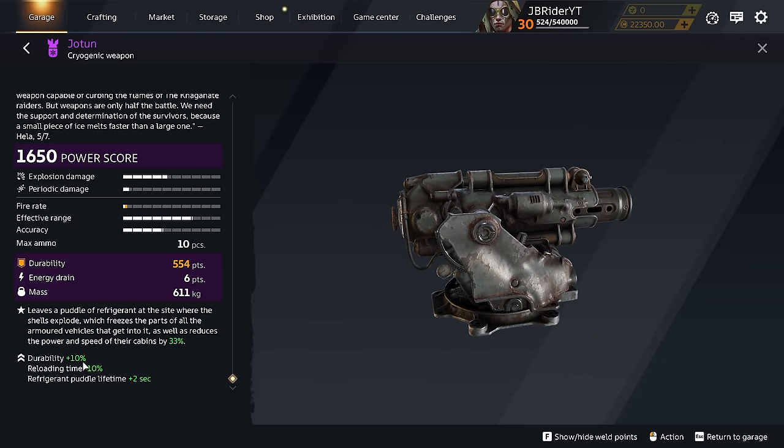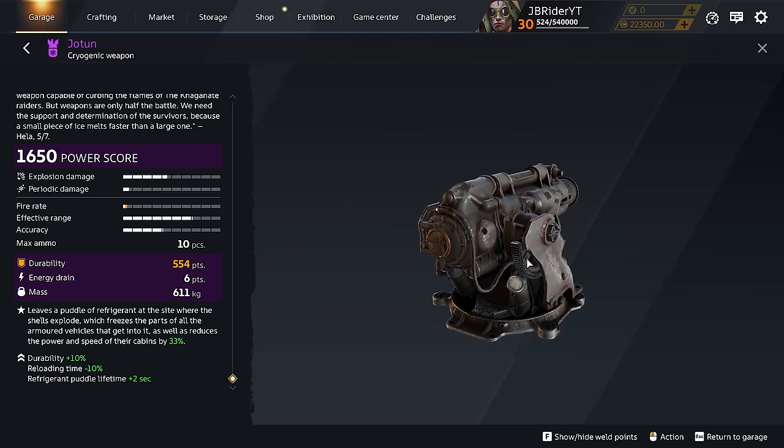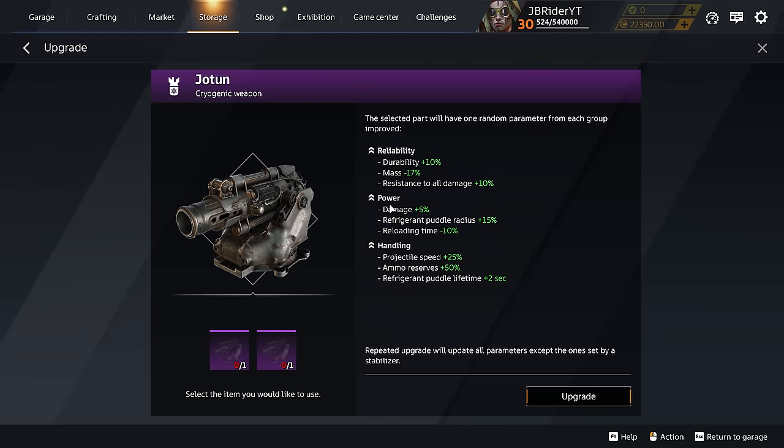The battle pass version has more durability, faster reload, and refrigerant puddle lifetime increased by two seconds. The normal Yotun parameters and future upgrade options include: durability, less mass, resistance damage, refrigerant puddle radius, reload time, projectile speed, ammo reserves, and puddle lifetime increased by two seconds. On my Incinerator I personally run durability, puddle radius, and projectile speed — I'm assuming you'll want the same for the Yotun.